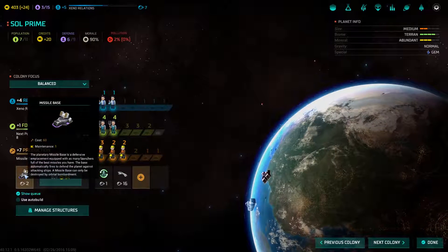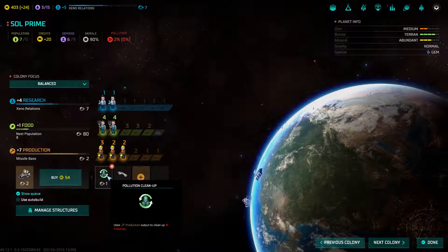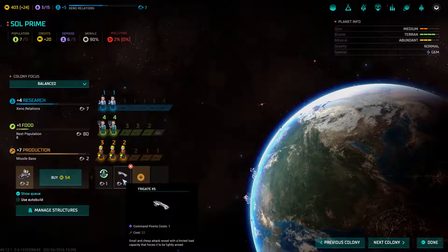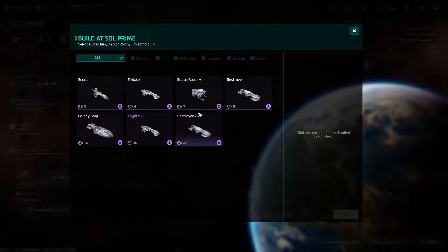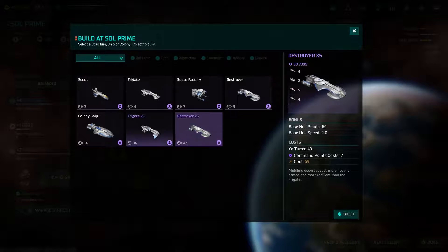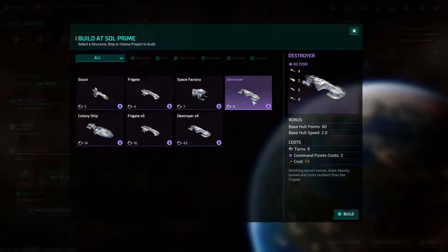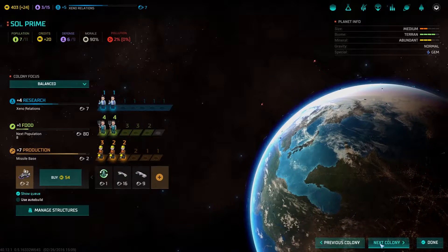All right, so we've got the missile base here and two more turns on pollution cleanup. I've got another frigate here - actually four frigates - so I can make a destroyer. These guys are like wow, you know. It's gonna take 43 turns to make five of them; I can make one in nine turns, which I'll probably do. Let's queue him up.